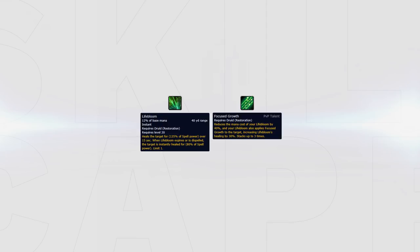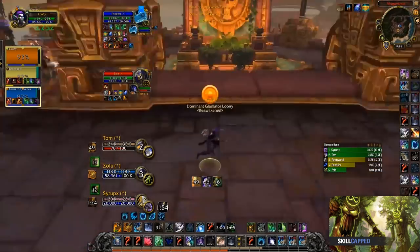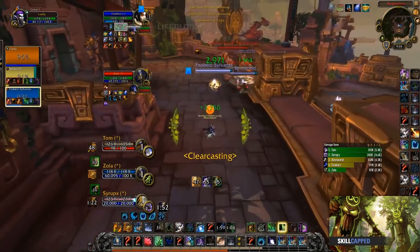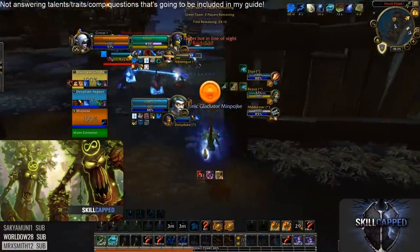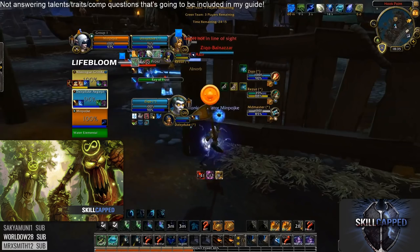In this clip, we can see how Loony keeps up 3 stacks of Lifebloom on his most squishy target. Looking back at the earlier clip, we can see Minpoike also keeping 3 stacks of Lifebloom active on his most squishy DPS.